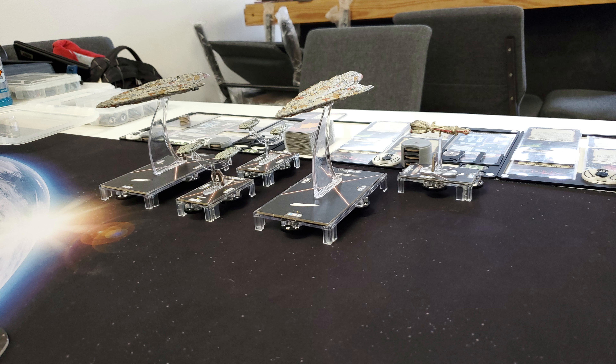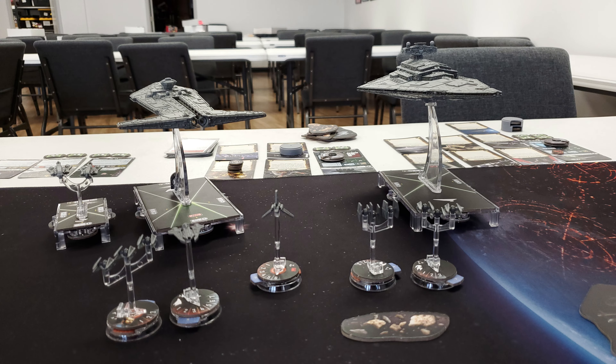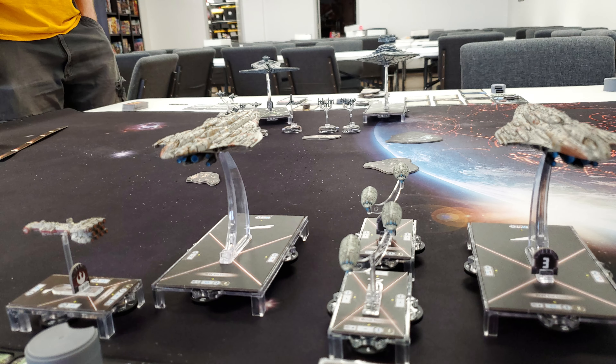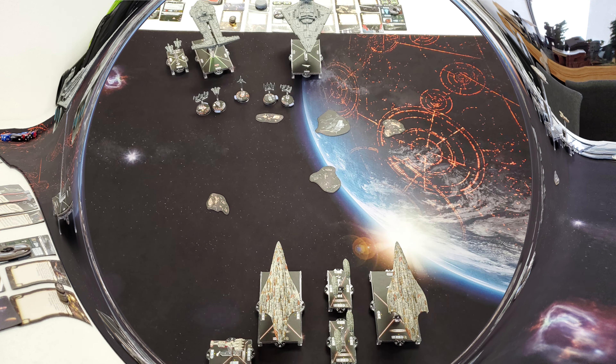I've got a nice 396-point Admiral Ozzel list, with the flagship being the Onager Testbed running with Cataclysm tiles. The idea is to simply have the Onager sit at range and target the bigger ships with the Orbital Particle Cannon. While it is prone to being outmaneuvered, hopefully the Kuat is going to run escort detail with Emperor Palpatine. With Solar Corona, the plan is to sit behind that and hopefully get some super-heavy shots — and if they come in close to the Onager, well, the Kuat will take care of it.